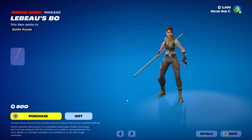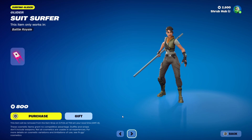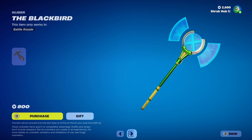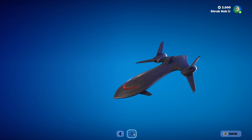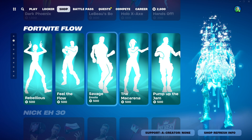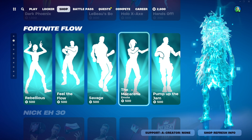Then we have the Leeds Bundle. This is from Chapter 3, Season 1, and it goes with Rogue and Gambit. All the rest are from the same season: Suit Surfer, Hollow X-Act, The Blackbird, Hands Off — it's pretty nice. Then we have Fortnite Flow, still here — it's pretty nice.